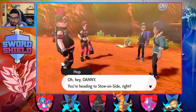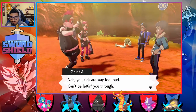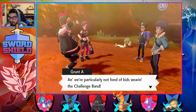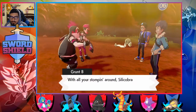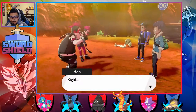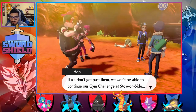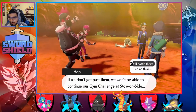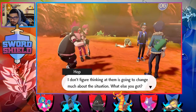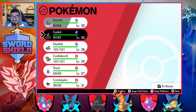Oh, hey Danny. You're heading to Stow-on-Side, right? Team Yell — don't suppose you'll let us through? Oh, you kids are way too loud. Can't be letting you through. I'm particularly not fond of kids wearing the gym challenge badge. With all your stomping around, Silicobras start to wake up. Let me make sure my team's ready with the right mons. Toxel needs three more levels. He's going to have dark types — I don't think I have anything to handle dark types, now that I think about it.